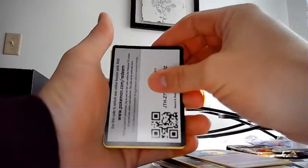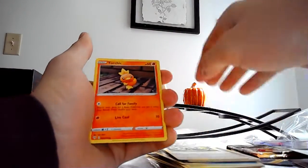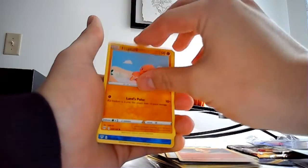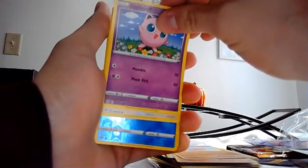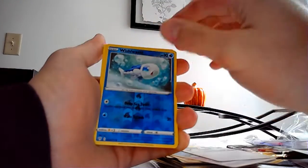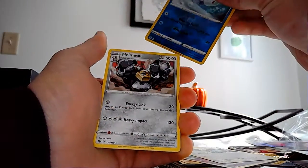Here's your code card. Arookadee, Torchic, Trapinch, Jigglypuff, Ducklet, Wishiwashi — and nothing.